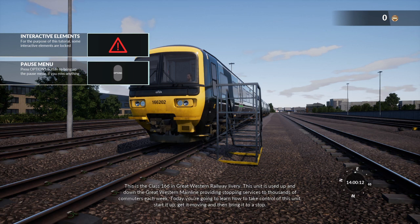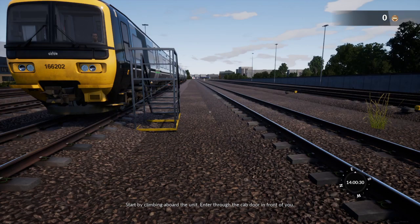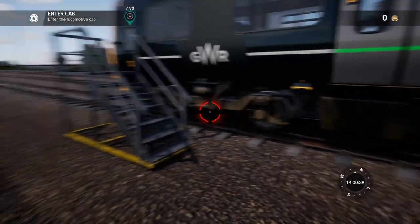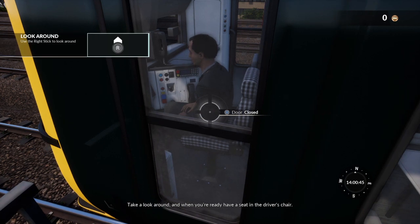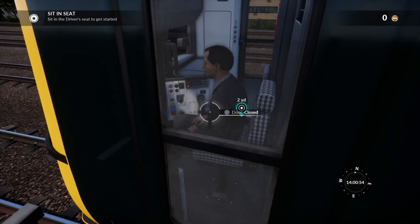This is the class 166 in Great Western Railway livery. This unit is used up and down the Great Western Main Line providing stopping services to thousands of commuters each week. Today you're going to learn how to take control of this unit, start it up, get it moving, and then bring it to a stop. Start by climbing aboard the unit - enter through the cab door in front of you. There's somebody already in there! Does she know that? Maybe they've got the scheduling mixed up.